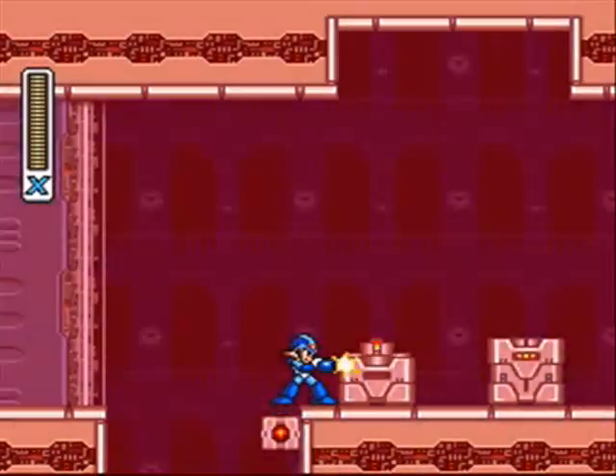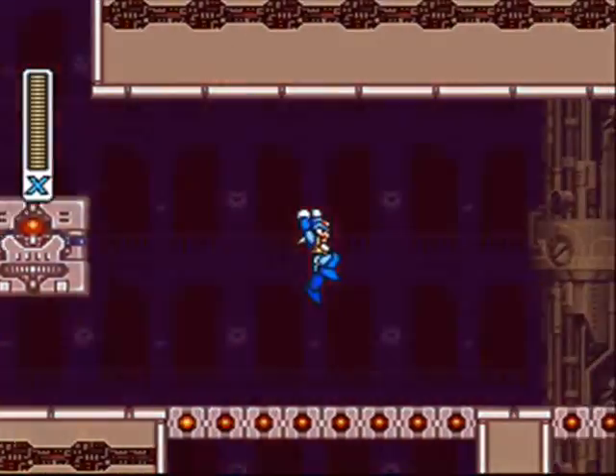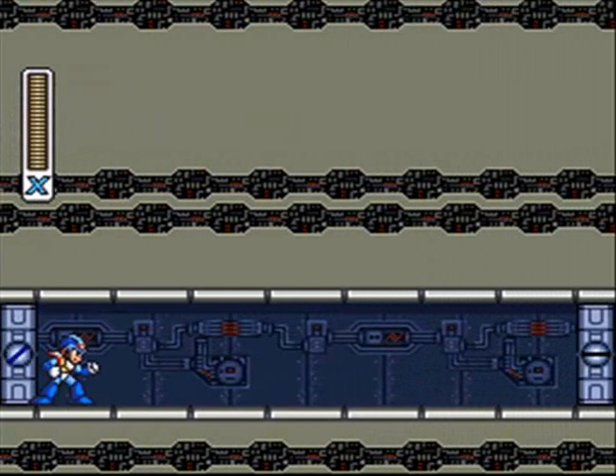After this last hallway, the alarms go off automatically — there's nothing you can really do about it. The blocks and stuff will drop, so don't stand on them too long. Try and dodge them. And other than that, we've made it to Magna Centipede.